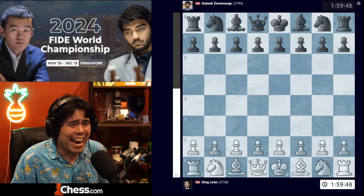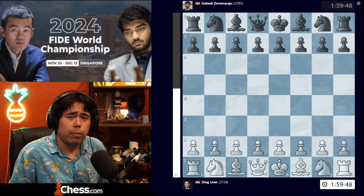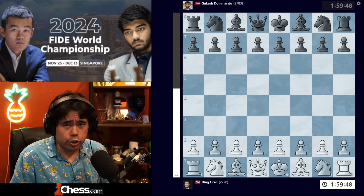Ding has white in game four and game six, and he has black in game number five, with two whites and one black in the section of three games. This is a chance for Ding to really try and take advantage of the match.